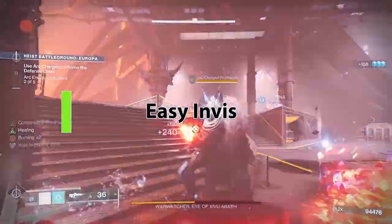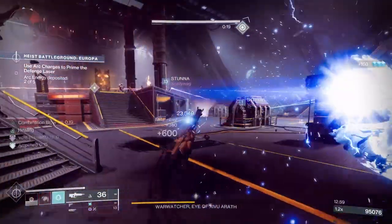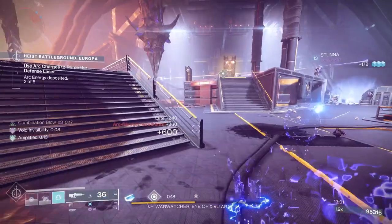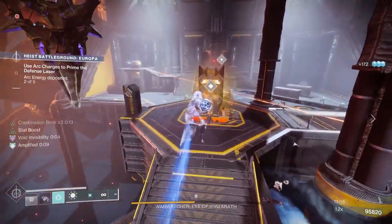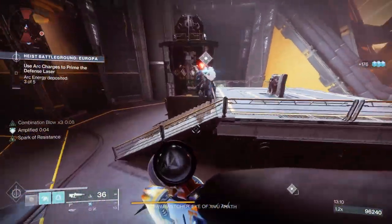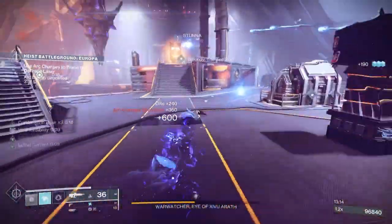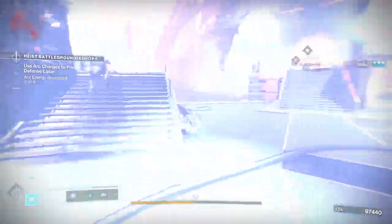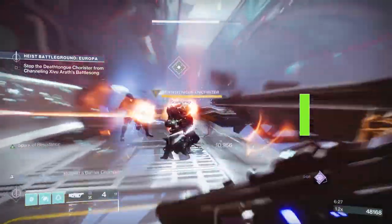Another thing within this season is that you have to hide from towers that are constantly trying to detect you. Obviously if you're on a Hunter, you can go invisible quickly using Void. But you may not know that you can fairly easily go invisible on any Hunter subclass — I have a build where I talk about this in more detail, but with Assassin's Cowl, any melee from a Hunter on any subclass will allow you to become invisible.